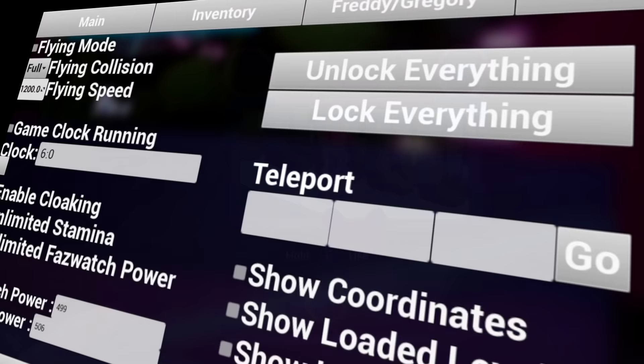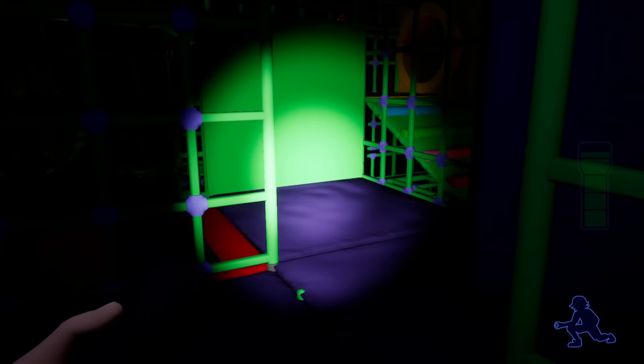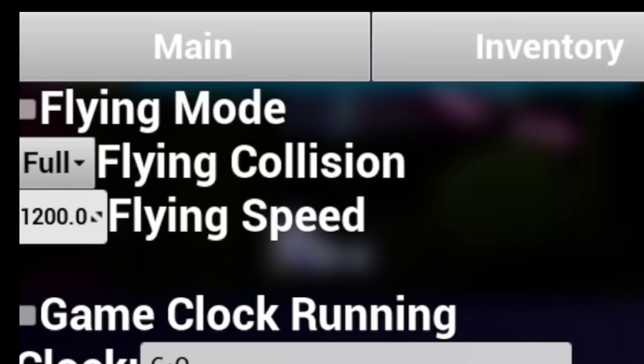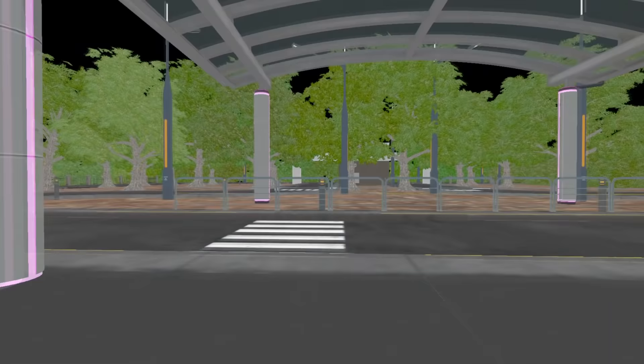Congrats to you if you made it this far into the video, because saving what I think is the best for last — Five Nights at Freddy's Security Breach actually has a debug mode left over in the game's files, and it's still mostly functional. You do have to mod the files in order to access it, but it's still awesome that it's kicking around. When pulled up, this menu gives you access to a whole bunch of really cool things. Arguably the best is the ability to enable flying mode, which lets you fly around the game, and coupled with disabling collision, basically lets you get anywhere you want real quick.